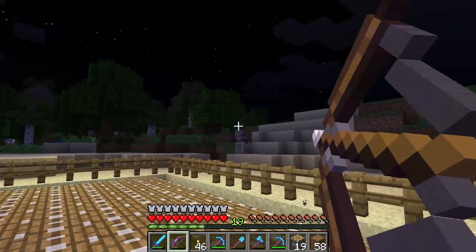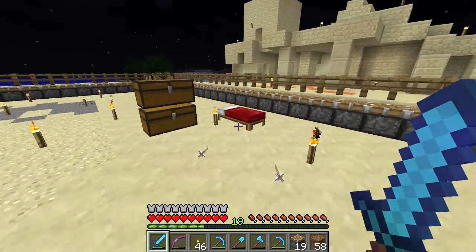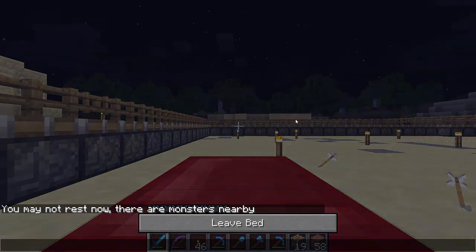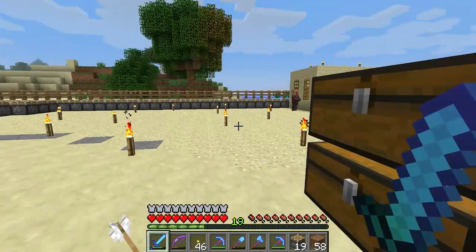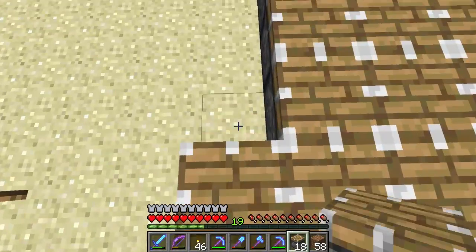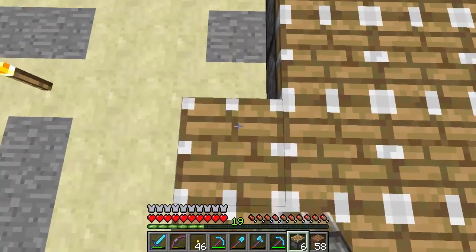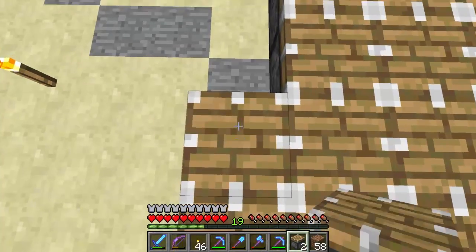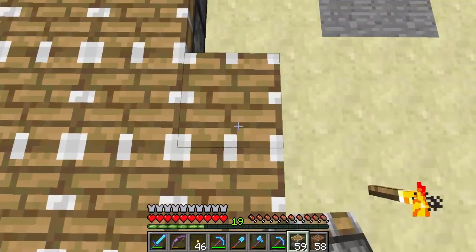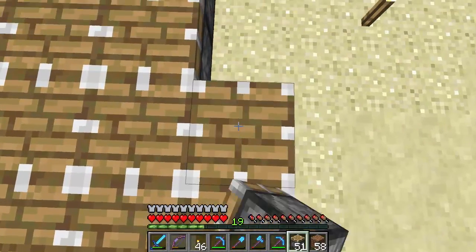I've recently done a bit more strip mining in the jungle and only found about two veins of diamond, but it's still a lot more than I was getting in the Extreme Hills biome. I'm never making a base in Extreme Hills again — it's a very bad idea. I like the way the terrain looks, but there's a higher density of caves in Extreme Hills than any other biome so it's terrible if you want to make a mob farm, there are no diamonds, and for emeralds you get more from villages than mining. It's just pointless.